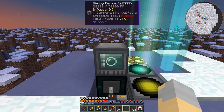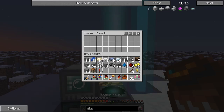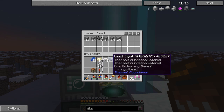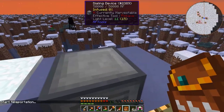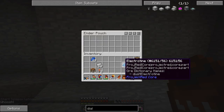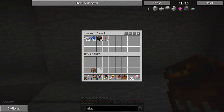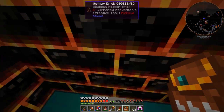Alright guys, we got the dialing device in place. Everything should be good, and I think it is time to head home. Start teleportation. Are we home? We're home! We made it. That actually worked — we got everything we needed and we made it home safely. Barely. We barely made it home safely. But we did, so that is good.